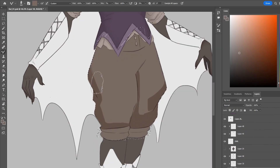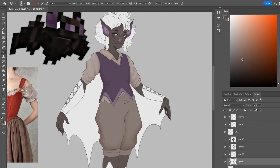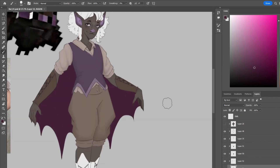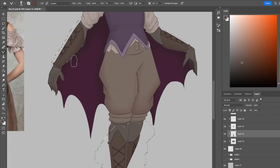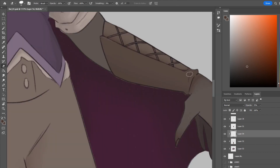I think with previous designs, like the spider, there were elements where I was going to do something and then just didn't end up doing it. So I think it was good to have very key bat-like features. I think she's neat — a neat little girl. I like her, I think she's cute.